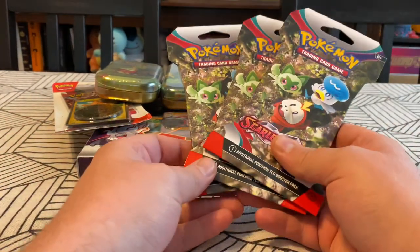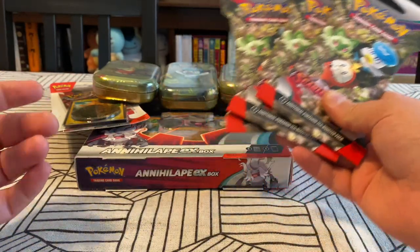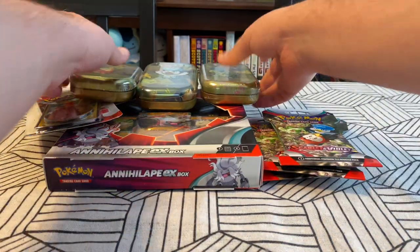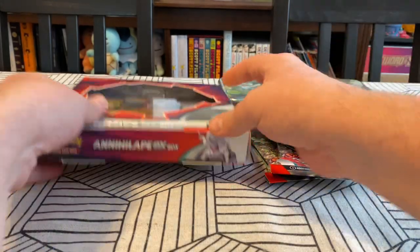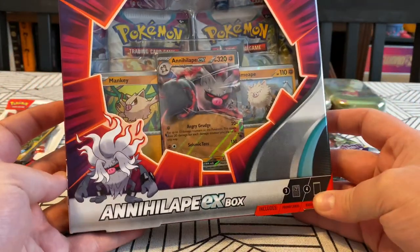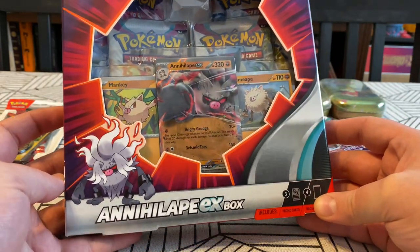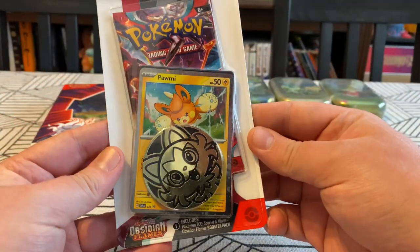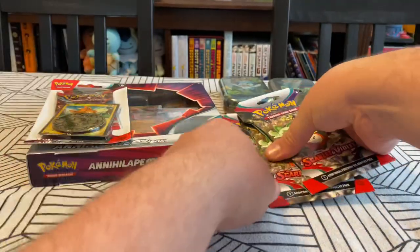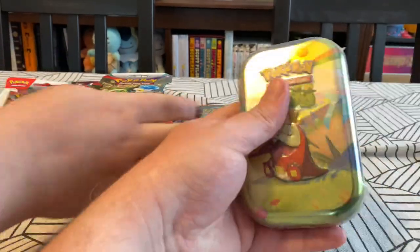Hey folks, we've got a grab bag of Scarlet and Violet stuff today. We've got a few things that got restocked at our local shoppers. The first thing was this Annihilate EX box, which has four packs. We've also got the Palmy single blister, three Scarlet and Violet packs, and then we've got these three tins. I'm going to open the tins first.